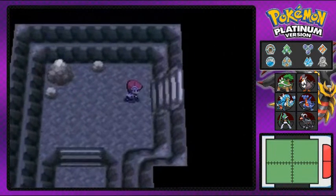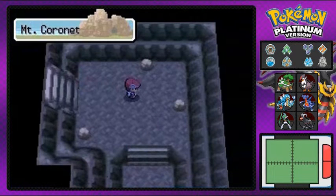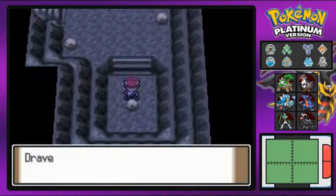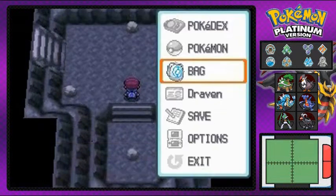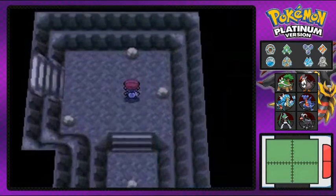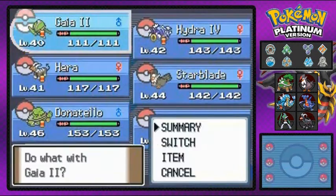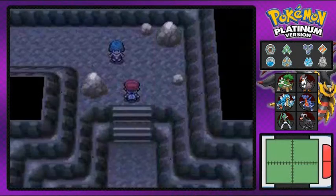Still trying to look for any new items — I'm going left and right everywhere. No hidden items right here, but we grabbed ourselves a star piece. Make sure to buy a lot of max repels because it's a long adventure from here all the way up to the top. And there's our very first Team Galactic person, so it's time to beat them.